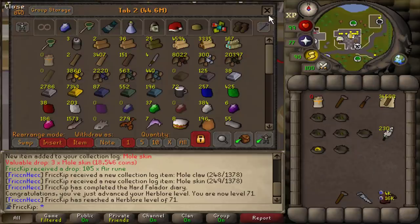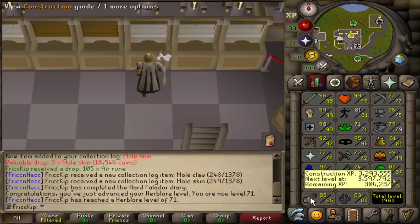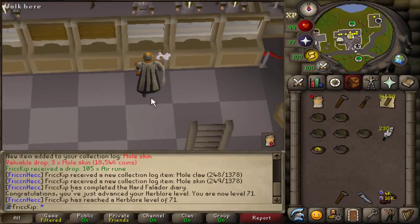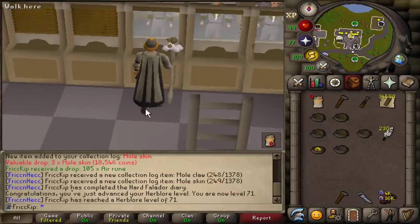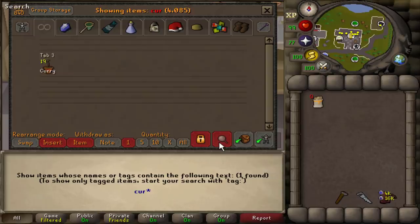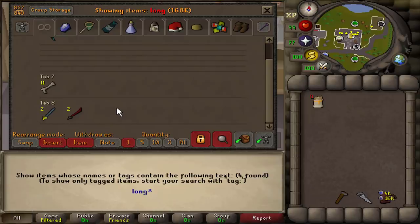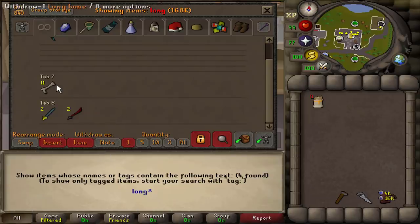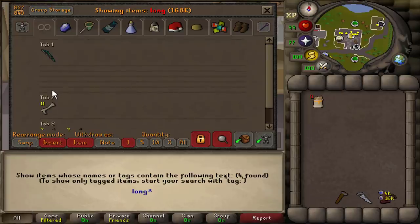I'm going to guess this will probably take me like a hundred hours. I'm 9.7 mil XP away, so a hundred hours is a pretty reasonable estimate. If you are going to be training construction, don't forget to turn in all your curved bones and long bones before you start because you get free con XP from it. I'm just weird because I like having these untradeable collections pile up in the bank — so turn yours in unless you're weird like me too.